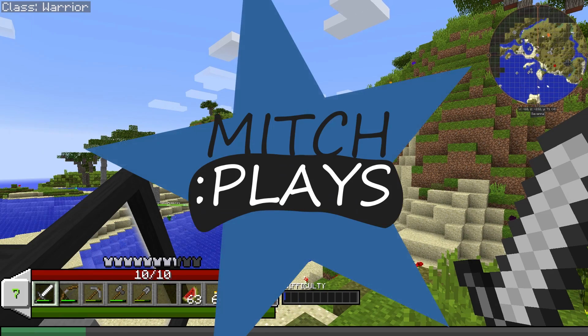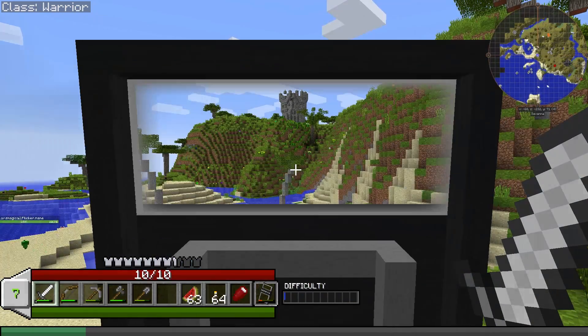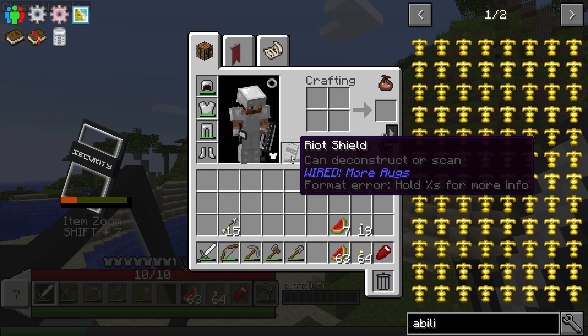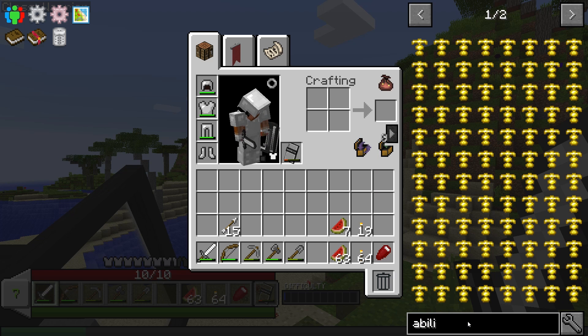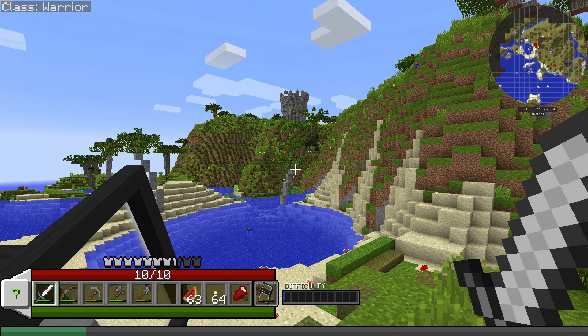Hello everybody, welcome back to Sprout. It's me, Mitch, here with my weird shield that I found. It's like a riot shield — yeah, it is a riot shield. Can deconstruct or scan. A zombie had that, so I took it from the zombie.